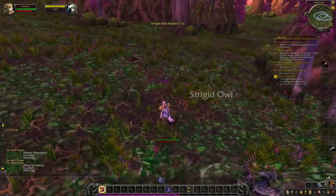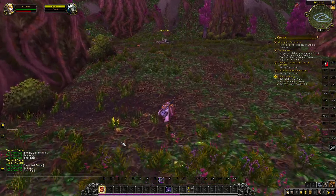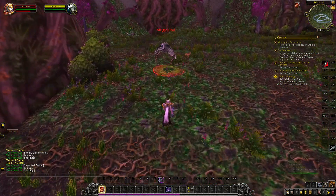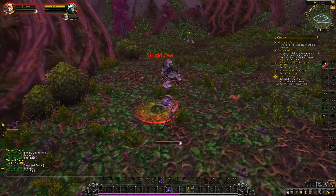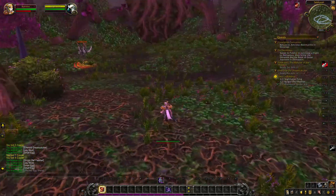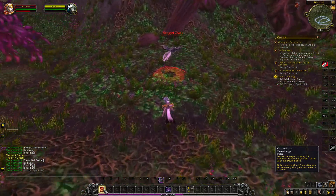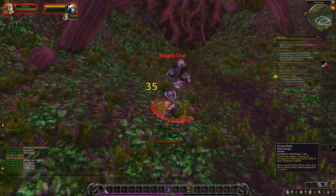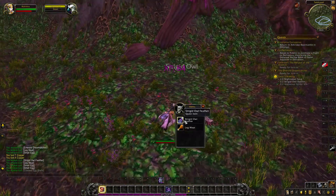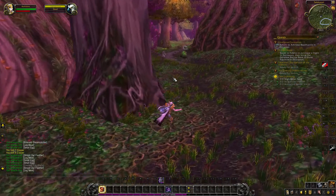To use Victory Rush, you have to kill a monster worth XP, and then you can use it for 20 seconds, but only once. The next time you kill a monster you can use it one more time, if you use it within 20 seconds. That's how you use Victory Rush — it's so good.